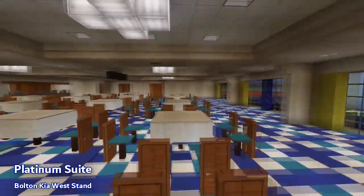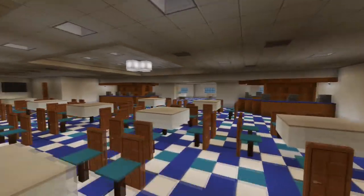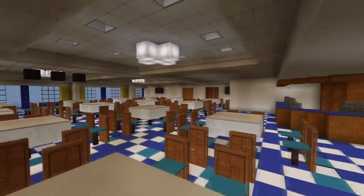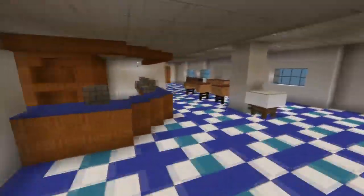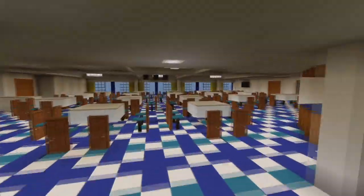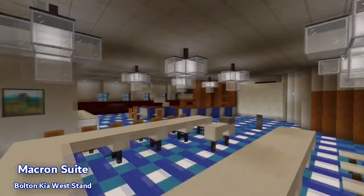Work on the stadium in Minecraft started back in February 2015, with the initial setup of the west stand being built before work was halted until June when work finally got underway properly. Within a month the pitch had been completed along with the goals, the lower tier had been completed as well, and the roof was also completed by the end of July.